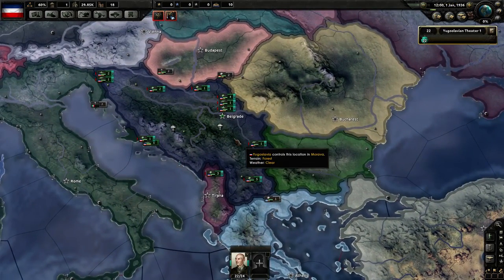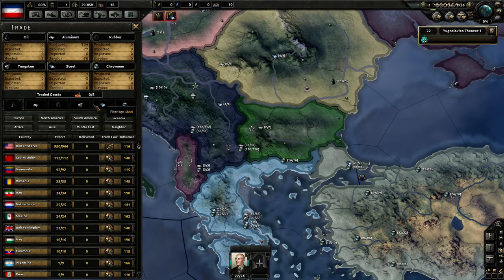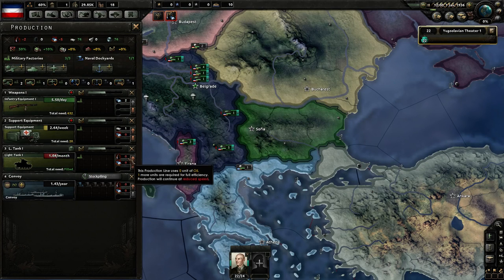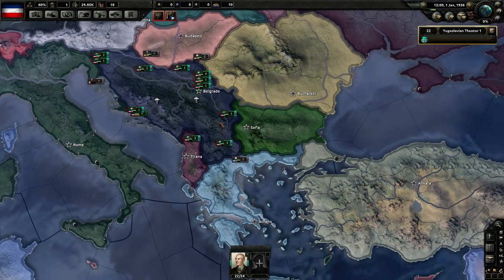You're going to need that manpower. We have insufficient steel and oil, so we'll have to import. We'll trade one factory slot with the United States for steel. As for oil, we have tanks producing which uses oil, but I don't really plan on using the light tanks, so I'm not going to sacrifice another factory slot worrying about that.